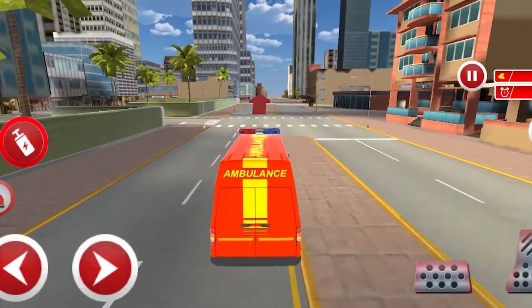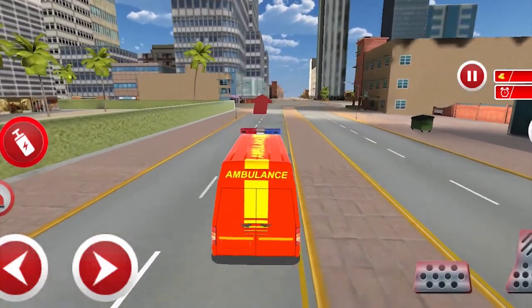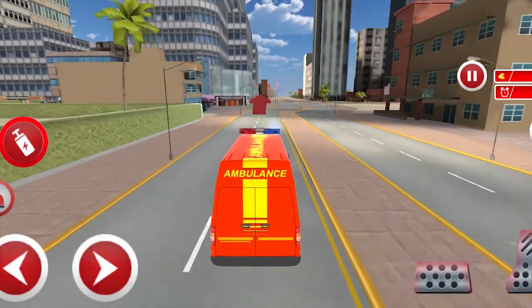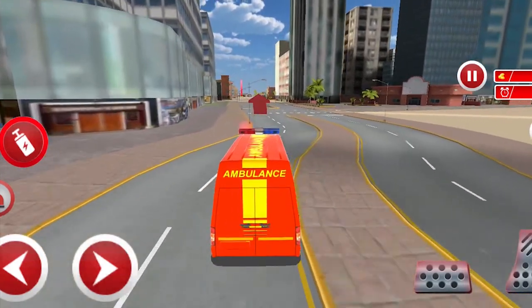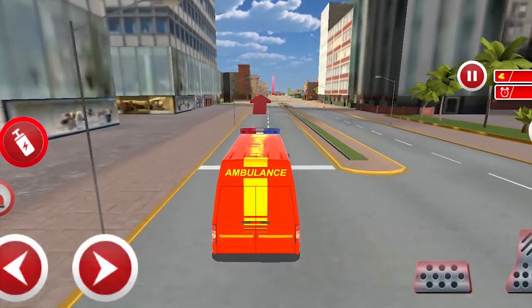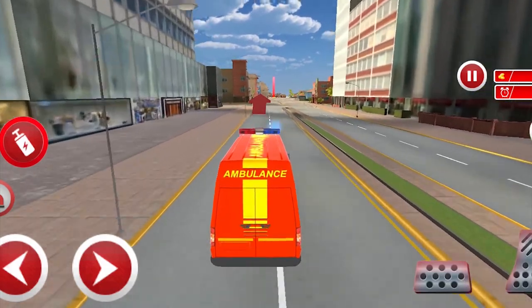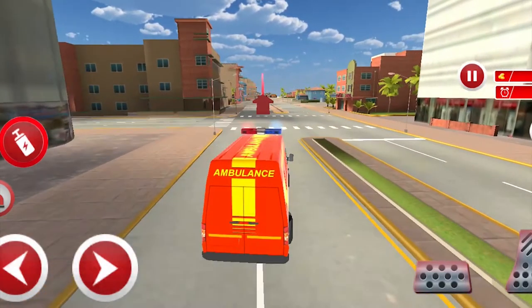Our ambulance goes to the hospital and tries to rescue this person. Go straight, go straight — the hospital may be in the straight position.